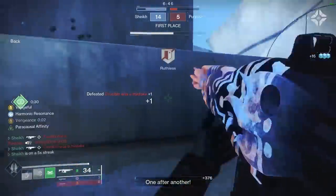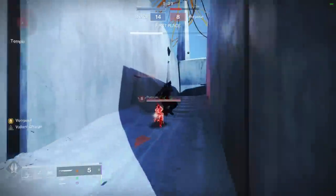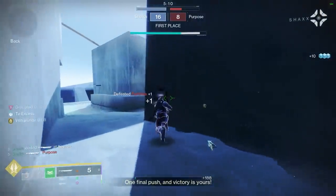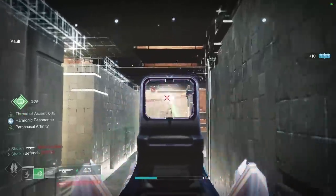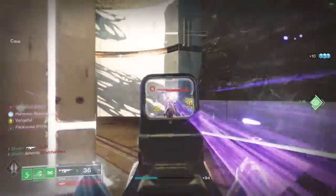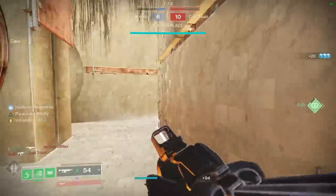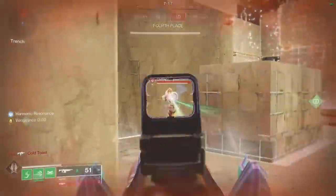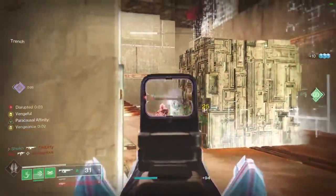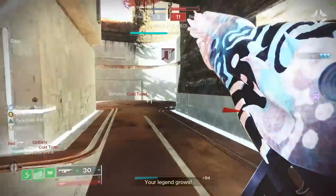But if I've just got a kill and I've got Paracausal Affinity active, it's not such an easy kill for them — they might find themselves in a spot of bother. I just sliced his head in half like a melon, and we did it twice for good measure. Now we're flying in, this guy's trying to escape — I love to grapple when someone's trying to get out of dodge, you just get right into the thick of things. Right now we are in an all-out battle with many SMG players out here in these lobbies.